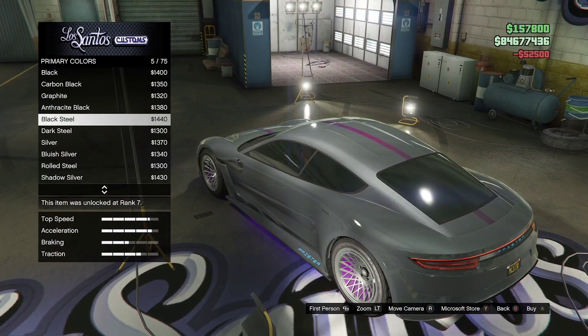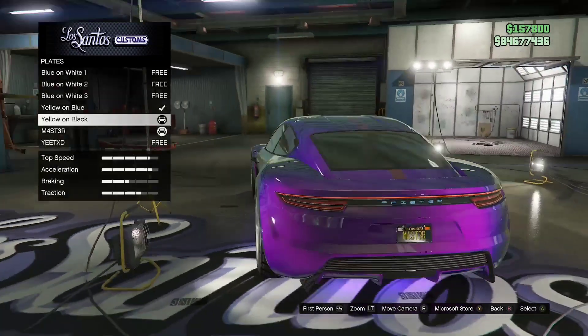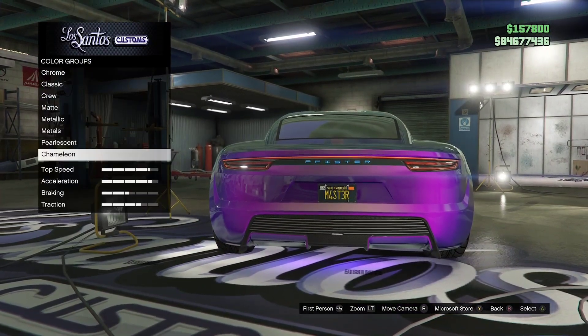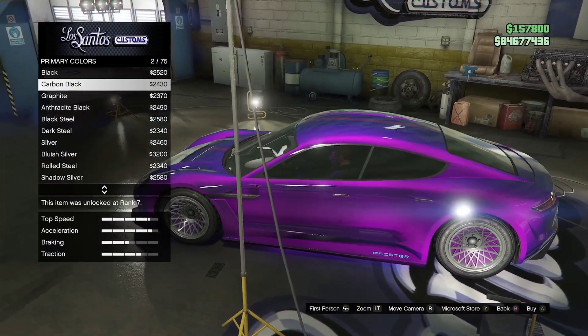No matter — go to metallic, click in it, then click out of it, and go change one thing on the car. Once you change something, go back to respray, and now you can put a pearlescent over that paint job, even though it didn't allow you before.